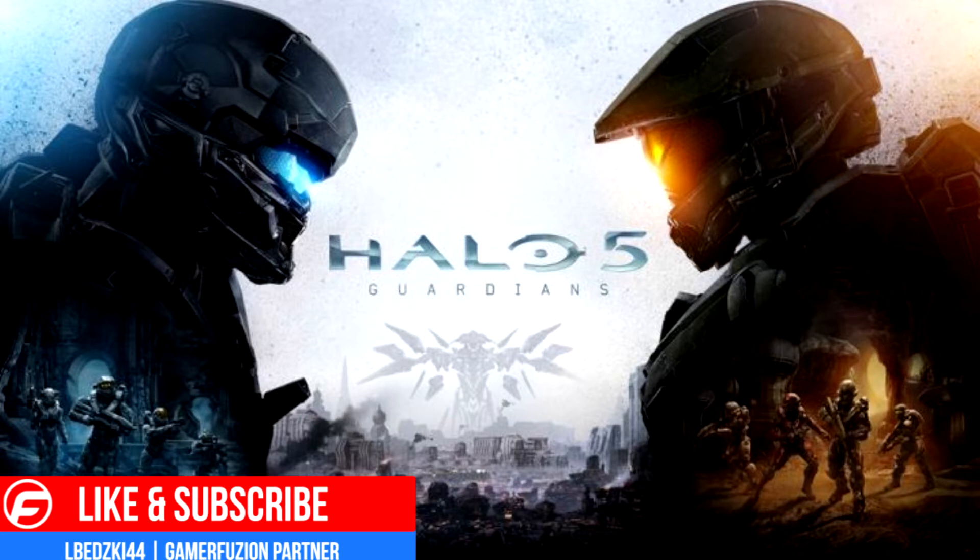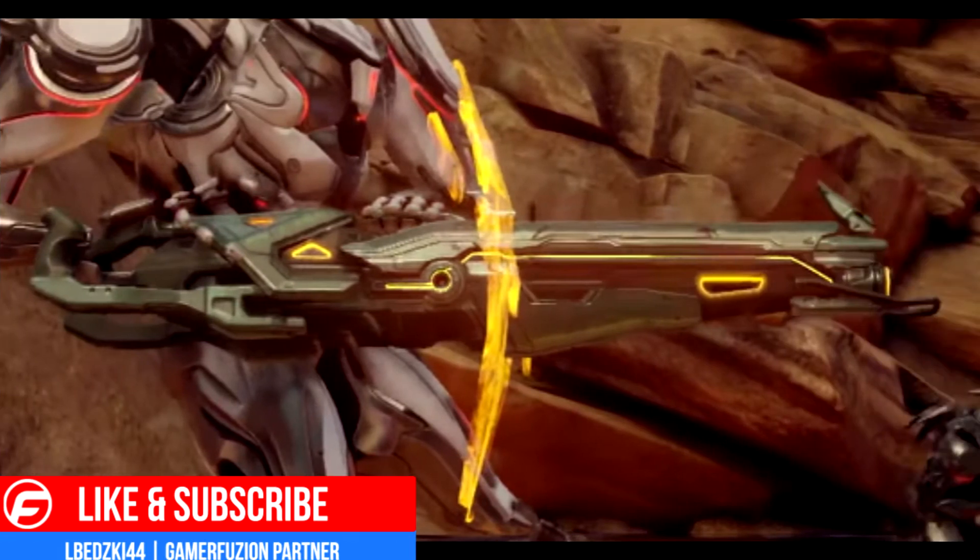For the ones I did find a picture for, I'll post them while I'm talking about them. The first one is the Splinter Turret — this is a Promethean gun. Just like any other turret you see in Halo, it can be detached, and once detached it has 30 rounds and explosive rounds as well. You actually see this gun right away in the first mission of the game, so that's your first intro to the new guns.